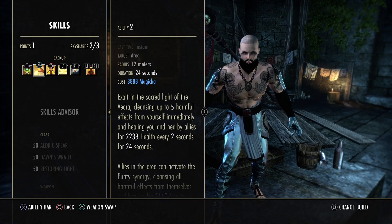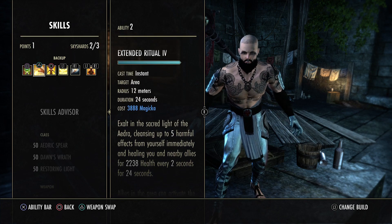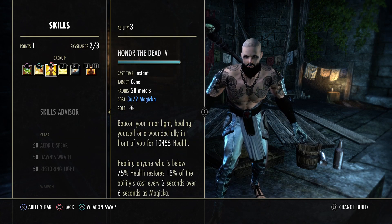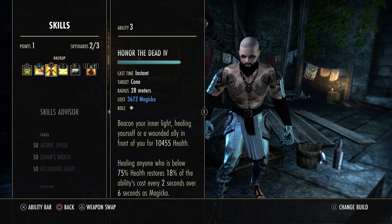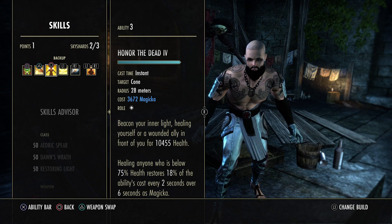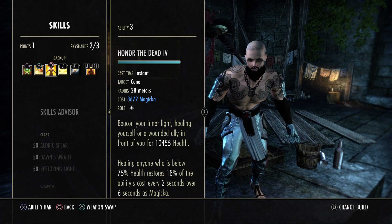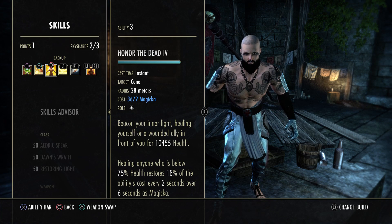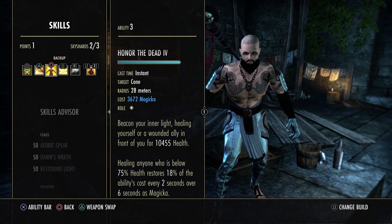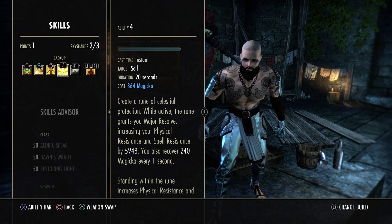Next is Extended Ritual — it cleanses five harmful effects and provides a decent heal. A very strong skill you always want on Templar. Then Honor the Dead is your main heal when below 75% health — it restores roughly 18-20% of the ability's cost every two seconds over six seconds as magic, giving you about 600 magic every two seconds, totaling around 2000 magic per cast. This doesn't count as recovery, which is why the recovery stat looks lower than it actually performs.